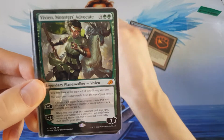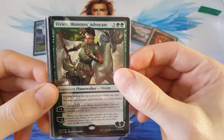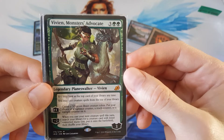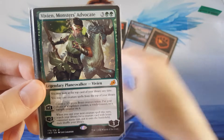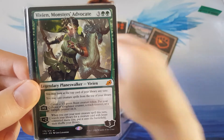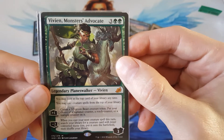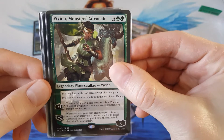Then we have Vivian, Monsters Advocate from Ikoria. In terms of Planeswalkers, it's not a very good one in my opinion. I mean, you can play it in some mono-green decks, but I don't think its power level is that great.